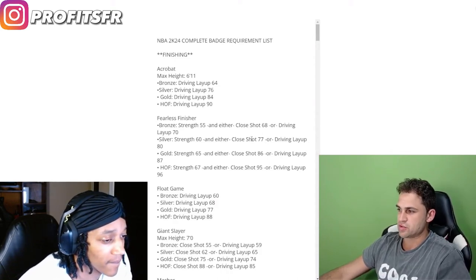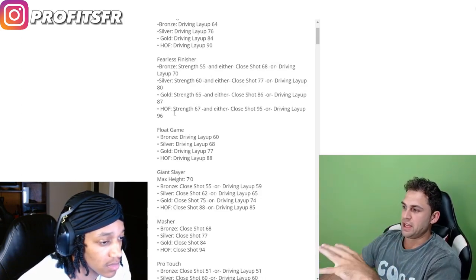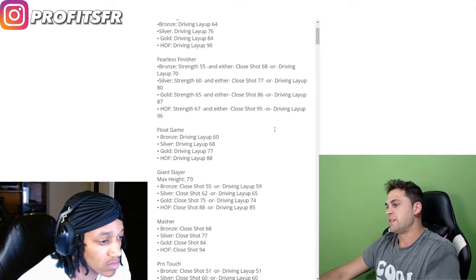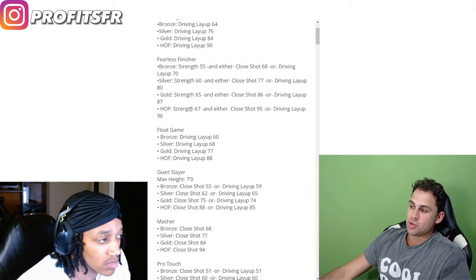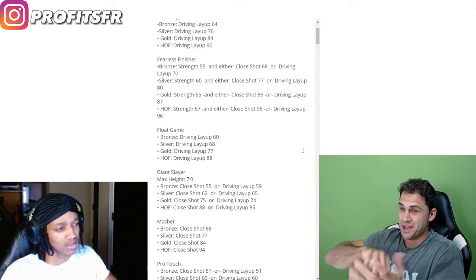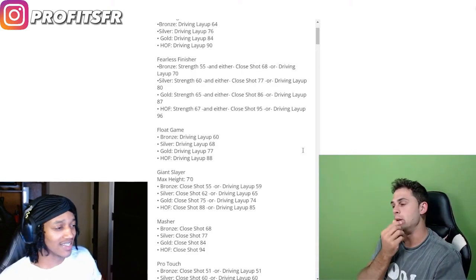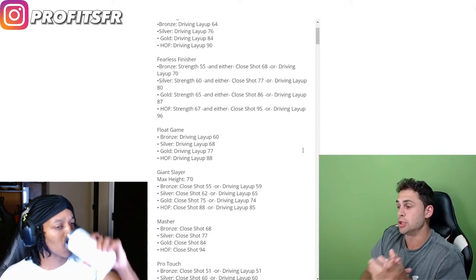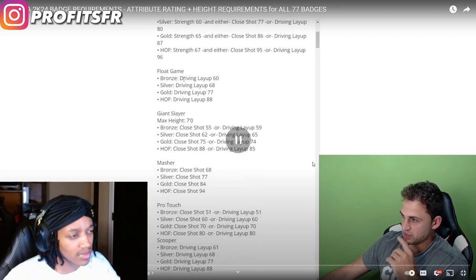For fearless finisher, for hall of fame you need 67 strength and either 95 close shot or 95 layup. You're gonna see a lot of these badges where you have a base rating and then need either one — sometimes three different attribute ratings — to meet the requirements for one badge. That's obviously going to affect how you make your build a lot. Float game is all driving layup.